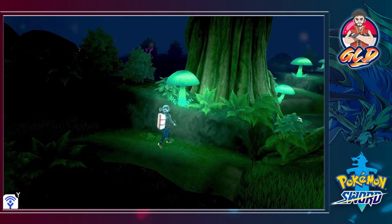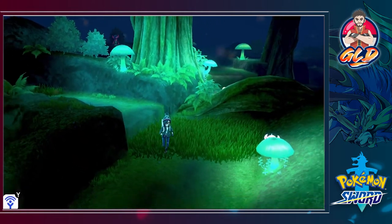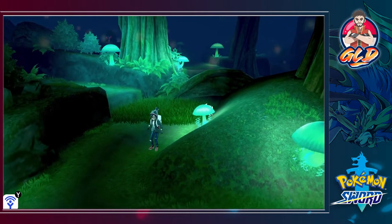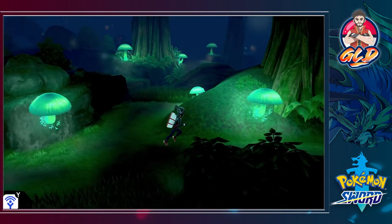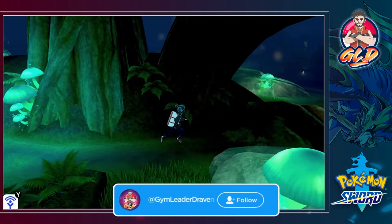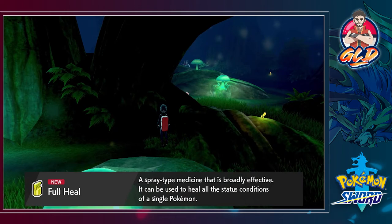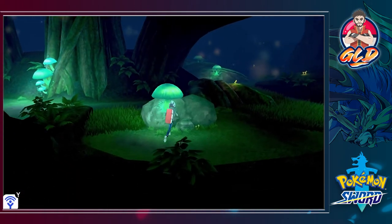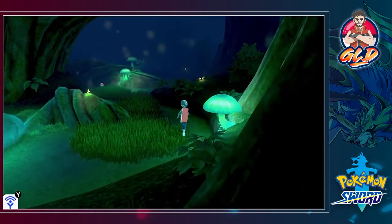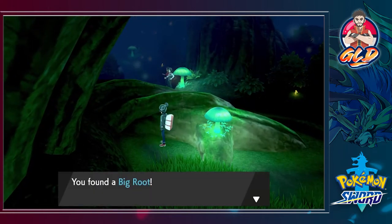Off in the distance is the evolutionary form of Impidimp. We're going to get away from it — an Impidimp is waiting for us, so we're just going to be moving forward. And well, here we found ourselves two Full Heals — definitely something that we actually need. There is an item right there too. Found ourselves a Big Root.